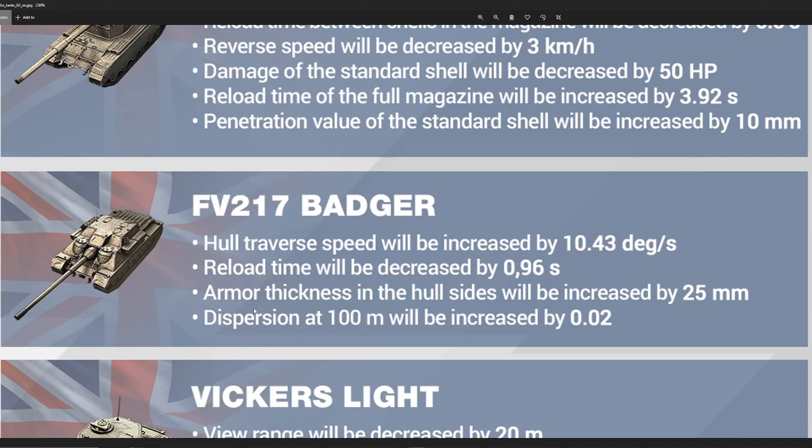First of all, its hull traverse speed is getting increased by 10 degrees a second. It's going from the current 30 degrees a second to 40. That's a 25% buff, and it's going to make the vehicle insanely more mobile and flexible for dealing with enemies on its side, or just turning to get a snapshot off. It's going to be way better.